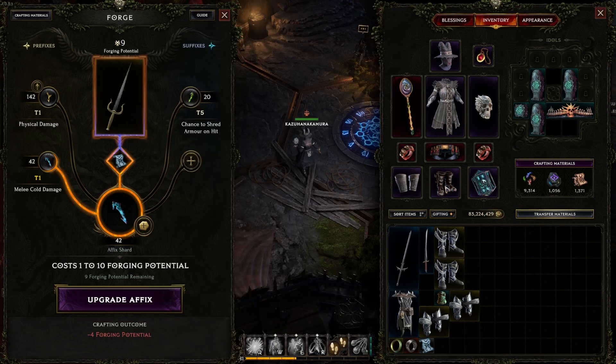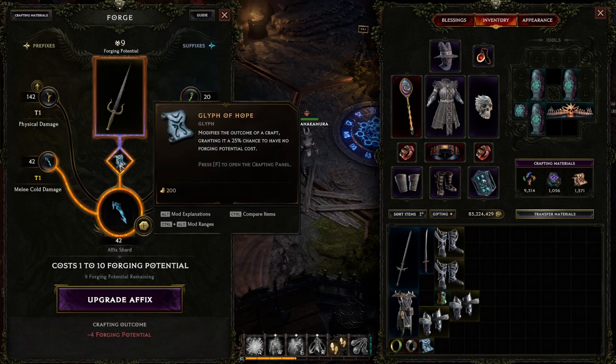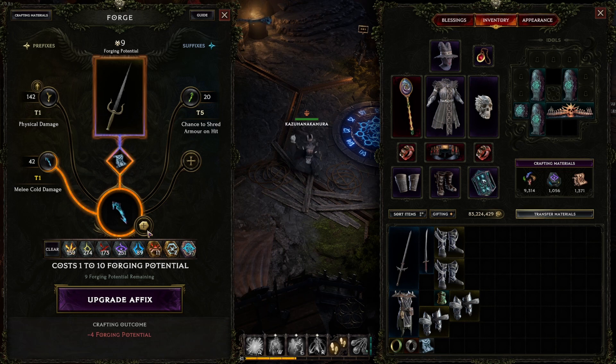Keep in mind the amount of forging potential you are using per craft — you can see how much potential you're using right here. You may also lose more potential the higher the tier and the more you forge an item. There are glyphs that can change how much potential you lose, so let's go over those.